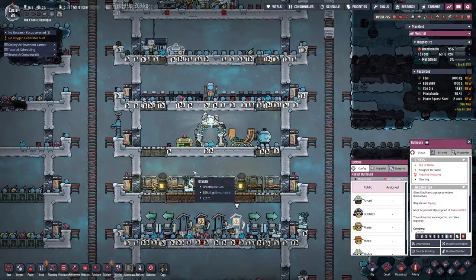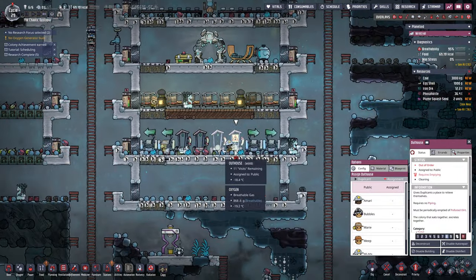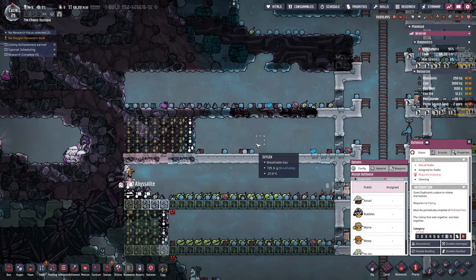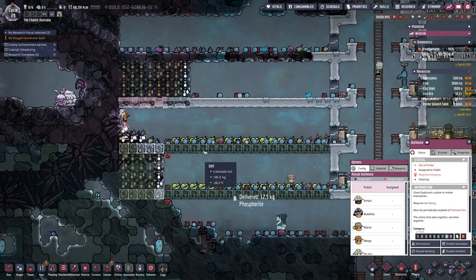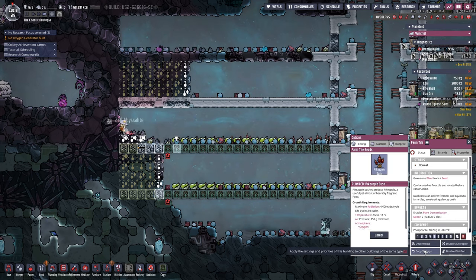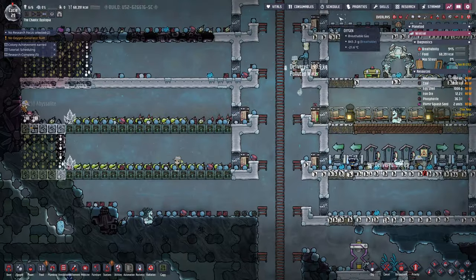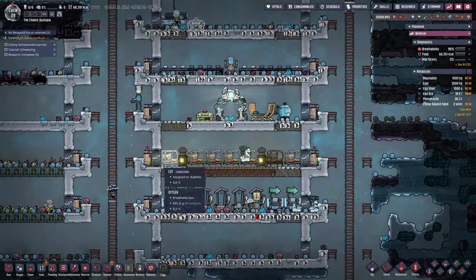What do we got going on here? We need wood, we need to get these Phloxes into a ranch. We're here at 68, we got plenty enough food.